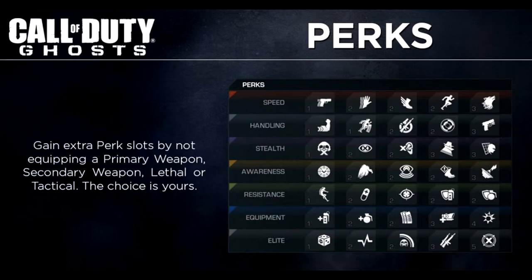So there's going to be a bunch of perk categories that you can choose from. The first one is Speed, the second is Handling, the third is Stealth, the fourth is Awareness, the fifth is Resistance, the sixth is Equipment, and the seventh is Elite. Let's jump into the Speed ones. There's Quick Draw, which lets you aim down sight faster; Sleight of Hand, which lets you reload faster; Agility, which lets you move faster; Marathon, which lets you sprint for a long duration; and Stalker, which allows you to move faster while aiming down sights.